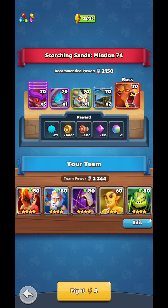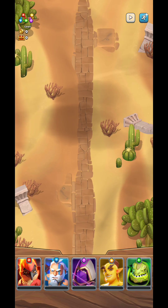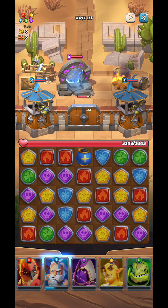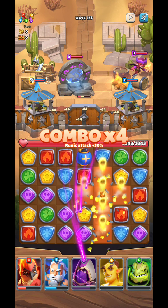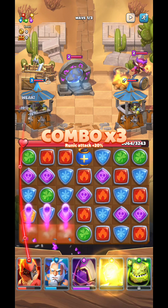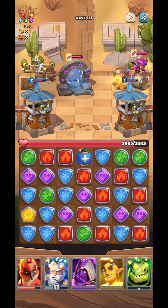In different game modes, you're going to have your five heroes on the bottom of the screen and you need to merge the colors in order to cast specific skills depending on the hero. In the campaign mode, I need to pass a level in order to unlock new things. To do that, I need to pass three waves, killing every enemy in each specific wave.